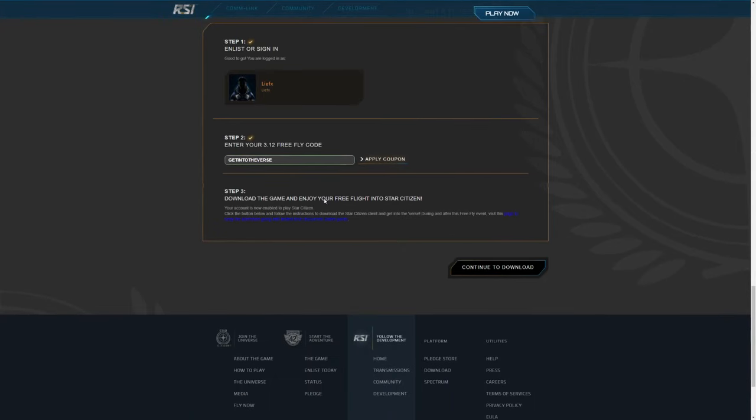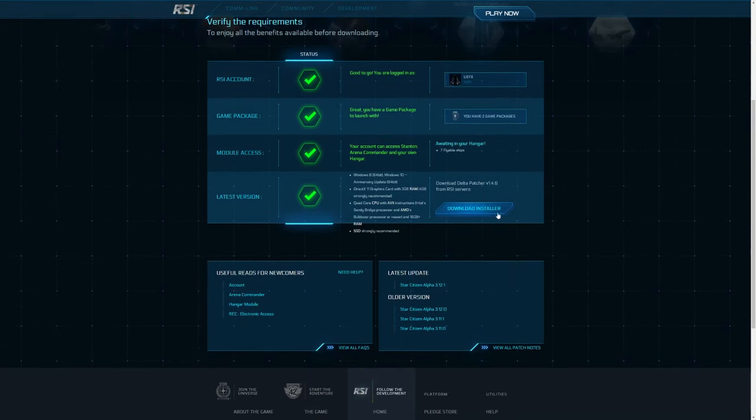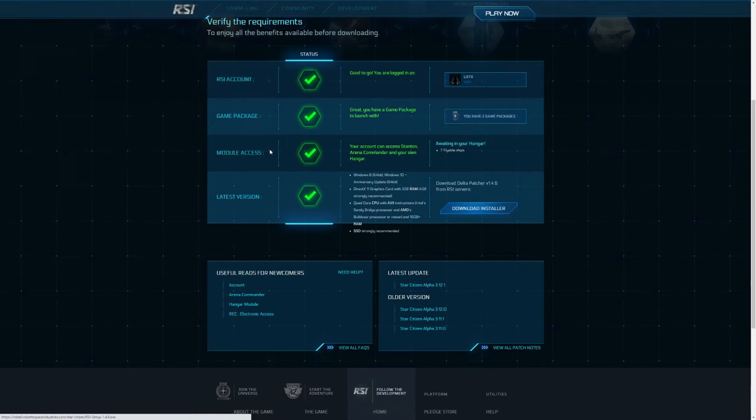You'll see another step appear confirming you're ready to go. Click the link they tell you to click, then click play now. Make sure everything is good and download the installer. I already have the installer so I'm going to skip this step — once you have it installed you'll see something like the Star Citizen launcher.